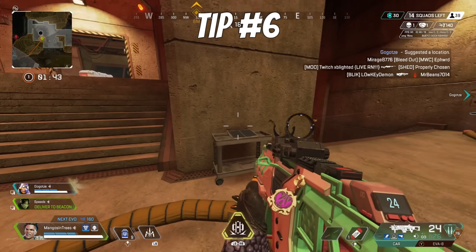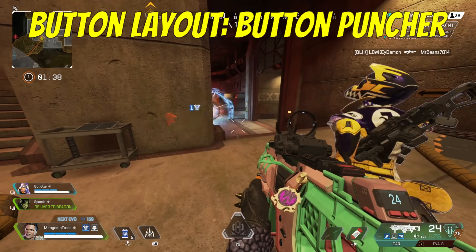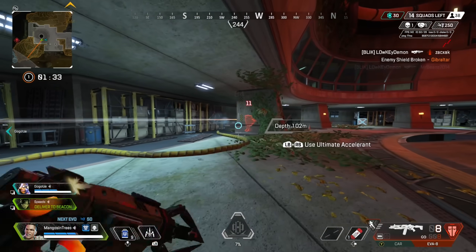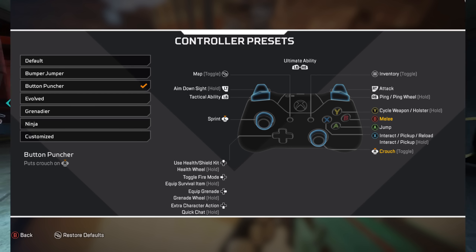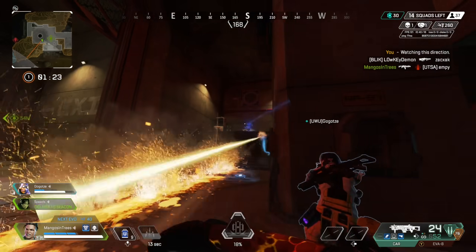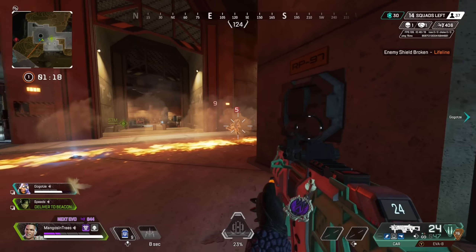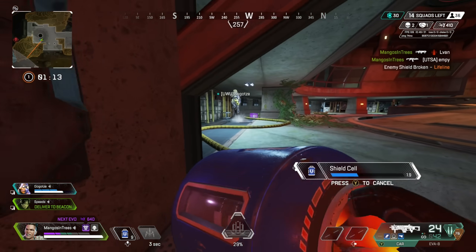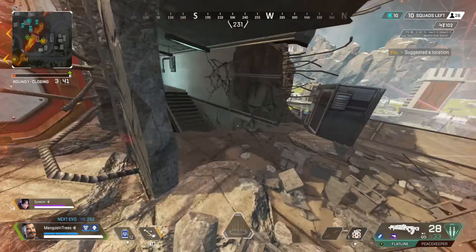Tip number six: a good button layout that most of you should be on is called Button Puncher. This is one of the best layouts in the game — it changes your crouch button from B or circle to your right stick. This will make it so you punch less in moments of combat that you don't mean to, but it will also make it much easier to slide jump and utilize crouching during fights. A lot of bad habits stem from crouching and not coming back up. This layout makes it much easier to crouch, come back up, and then repeat the process. This is a preference thing, but if you don't play claw and hold the controller normally, it will apply to you — and it also applies if you use paddles.